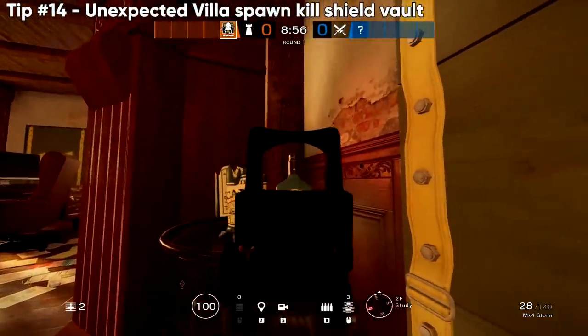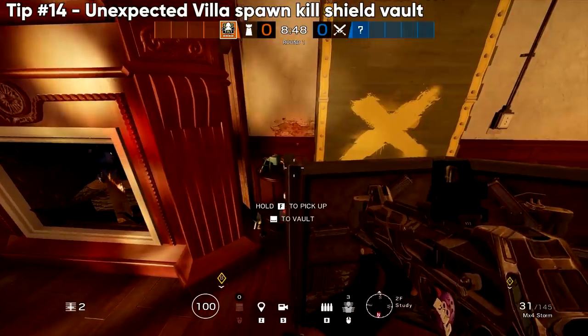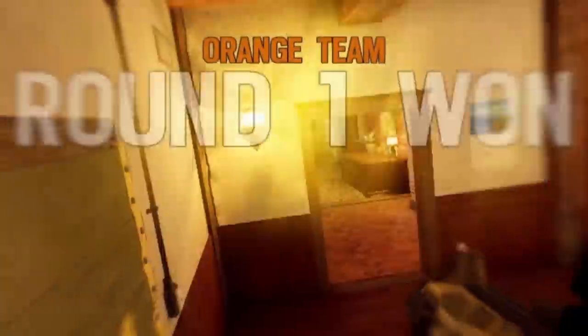Going over to Villa for one of my favorite spawn peeks from last season — you can vault over a shield, stand on the little bar, and shoot anybody running from ruins.